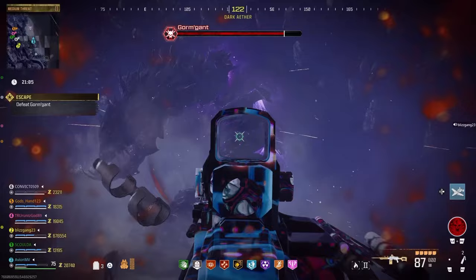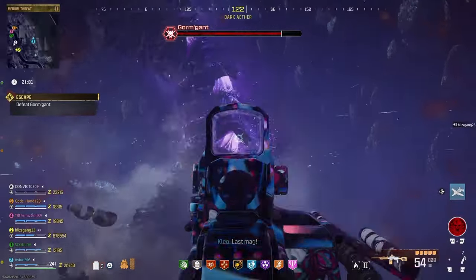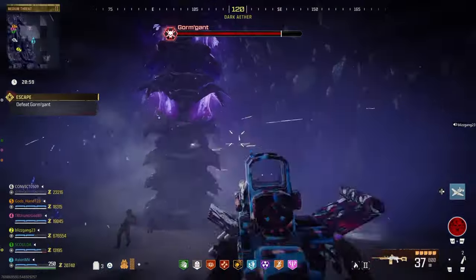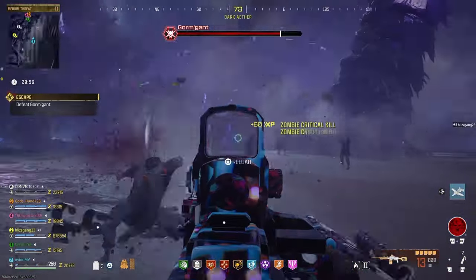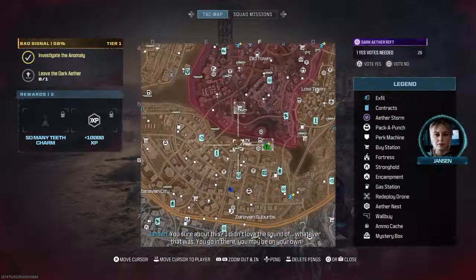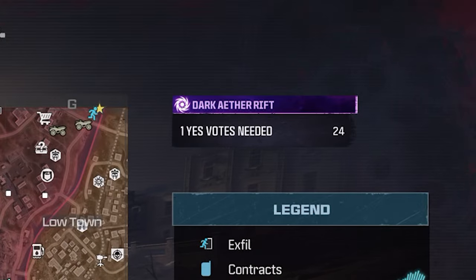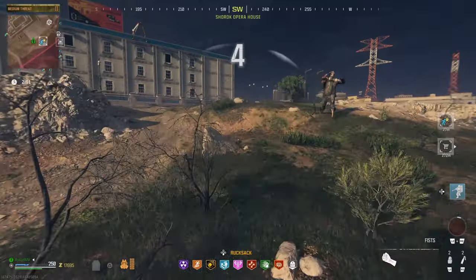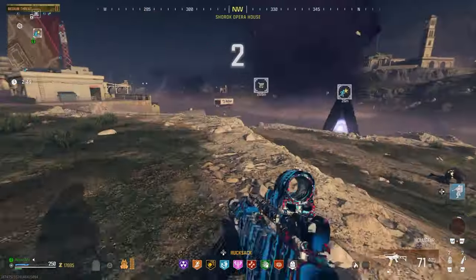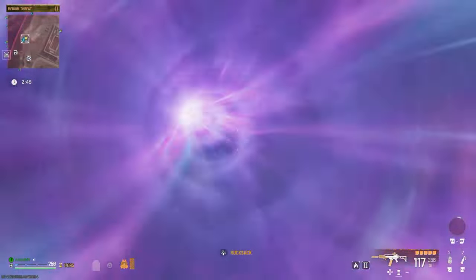Feel free to team up with other players if you find yourself needing help, but this is a mission that can be completed solo, it's just a little bit harder. Once you interact with the Dark Aether portal, you will need to open up your TAC map and confirm that you want to travel to the Dark Aether. When most of your team, or just you if you're going solo, press yes, you will be teleported to the Dark Aether.